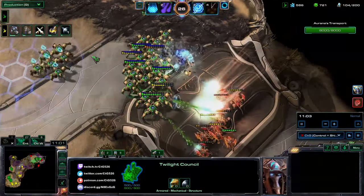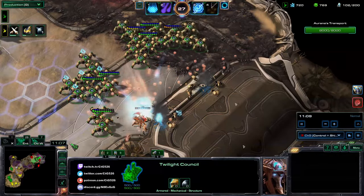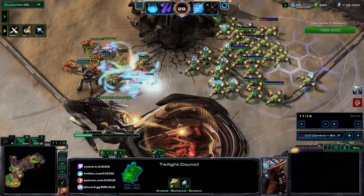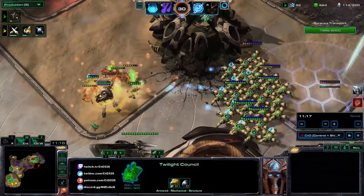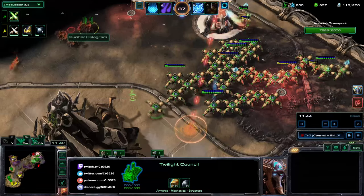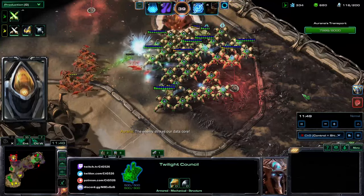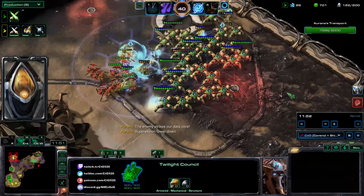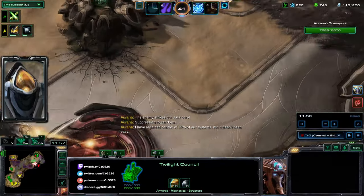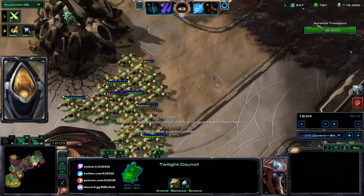The nice thing about Dragoons is that they're very simple conceptually, though there's a lot of room to improve by playing well. You can kite them, stutter step, target fire enemies, and micro them back when they're getting hurt. When you lose Dragoons it's not the end of the world — you just replace them. They're relatively inexpensive and effective. You can max out almost entirely on Dragoons and be fine, as long as you're not being hard countered, which is rarely an issue with Dragoons.